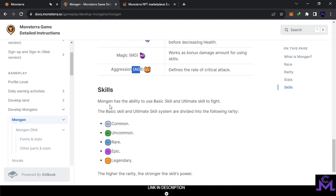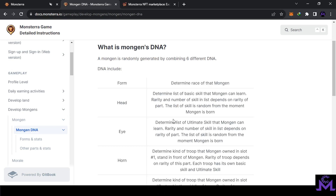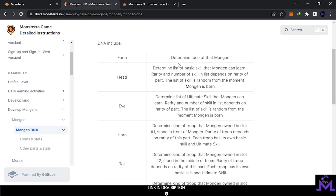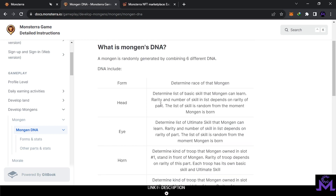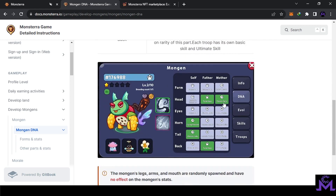Skills also have rarities — Common, Uncommon, and so on, as you can see here. This is the Mongen DNA, which is the core of the build. Each Mongen has six different DNA slots. When marriage happens between two Mongens, the children are going to get some of this DNA. For example, the head may be similar to the father and the eyes to the mother. It's very detailed in this game — the ears, the tail, the back — everything comes from the father and mother. This is how it works.